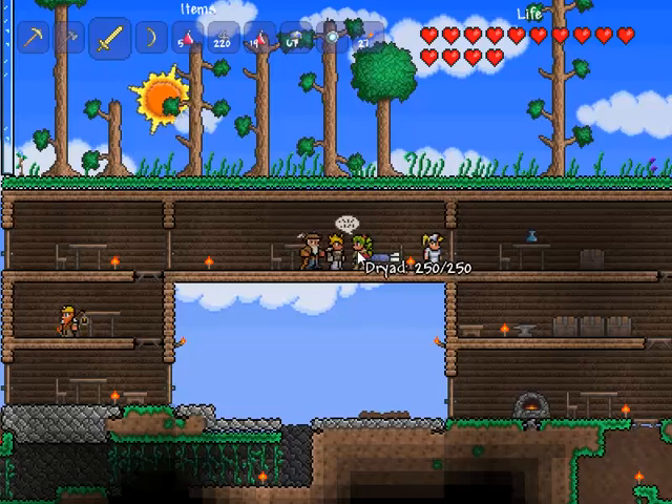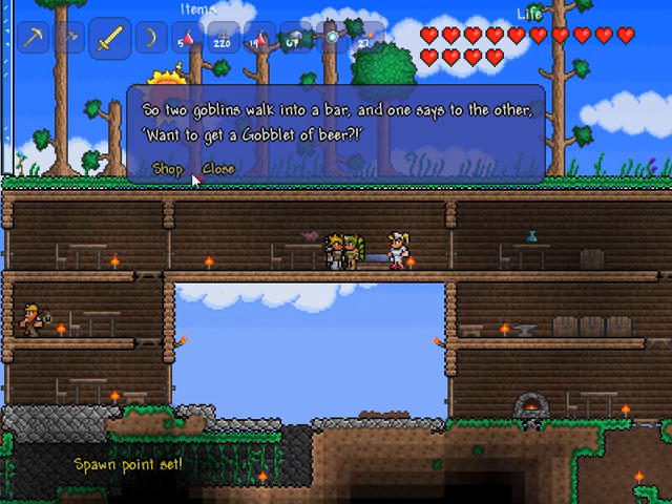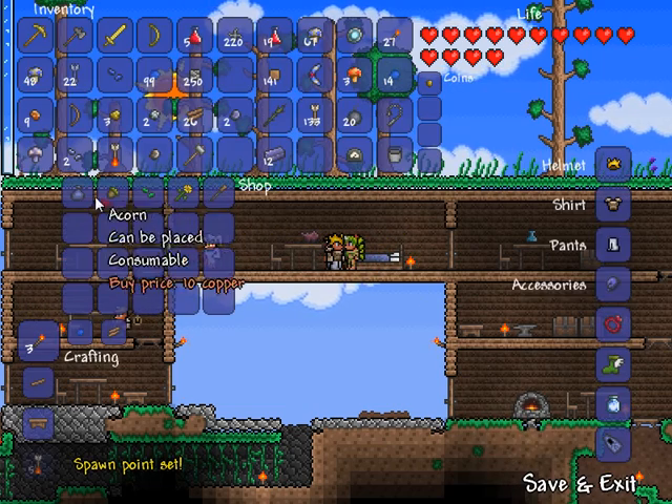We've got a new house guest here. This minx right here — I actually accidentally set my spawn point at the bed that I already had. She is the Dryad, so from her we can buy certain things.